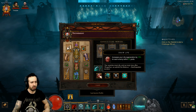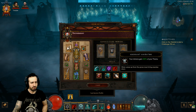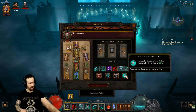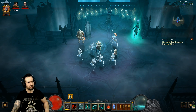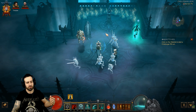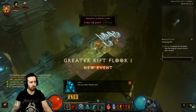Looking at the passives really quickly: Draw Life, Swift Harvesting, Aberrant Animator, and Extended Fortitude. I'm almost back to 100%, no more man flu — so many videos I want to pump out for you all. Let's start with the challenge rift as usual on a Tuesday.